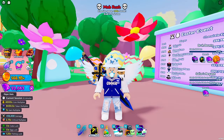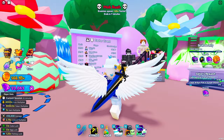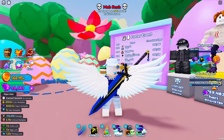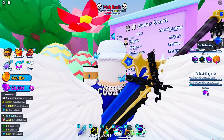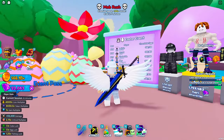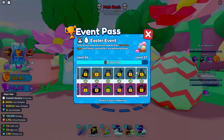Within the brand new Easter update came a brand new event pass which requires a new currency called chocolate eggs, gained from fishing, catching pets, and defeating bosses. There is also a new event which allows you to get an elite fallen angel from the top 200 players on this leaderboard who have the most chocolate eggs. I definitely am not on there because I only think I'm going to have about a hundred thousand.